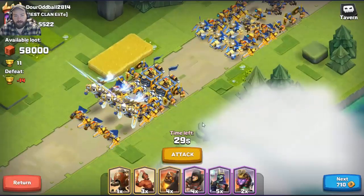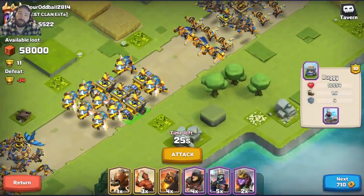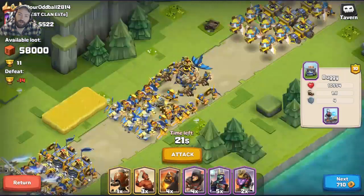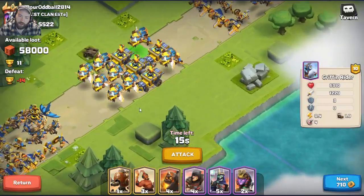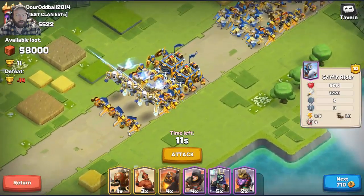You put the guys in front so they take the aggro, but you don't want to line them up like this — you actually want to spread them out a little further in the caravan to protect all flanks that would get hit. But anyway, this is good enough, let's take it.